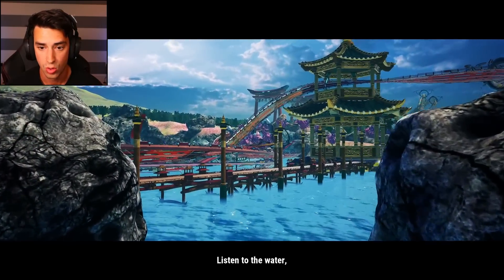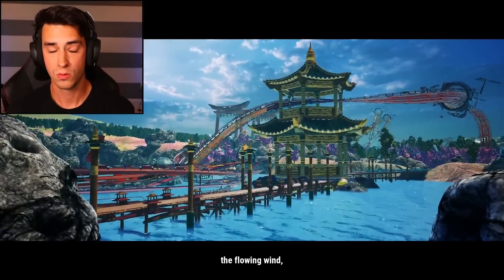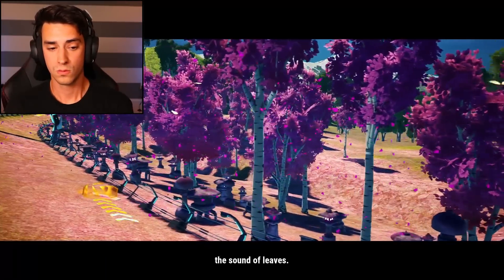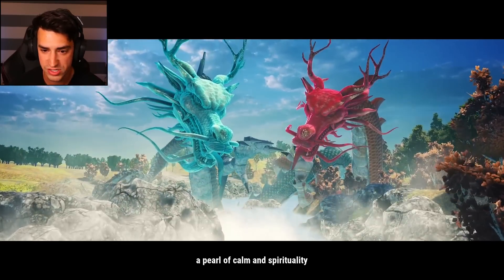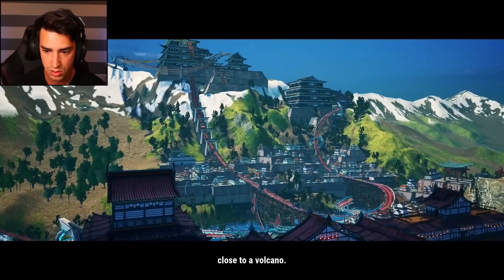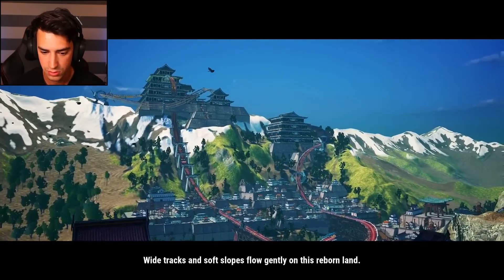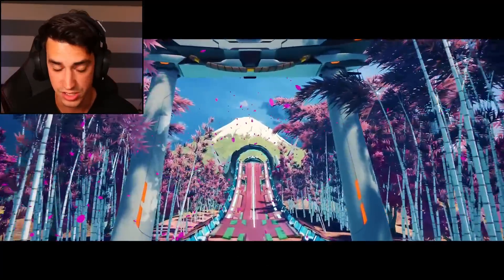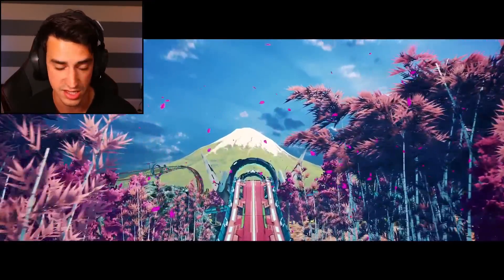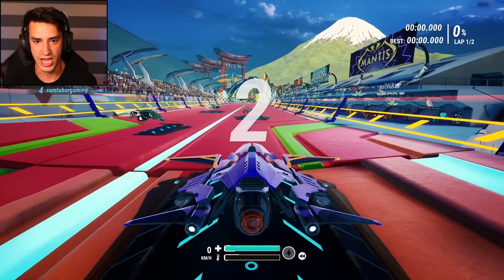Breathe in. Listen to the water — the flowing wind, the sound of leaves. This is peaceful, a pearl of calm and spirituality. Gonna be racing through dragons and stuff? Close to a volcano — this is awesome. Wide tracks and soft slopes flow gently on this reborn land. Even if I lose, at least I lost in this environment. Can't even be upset.